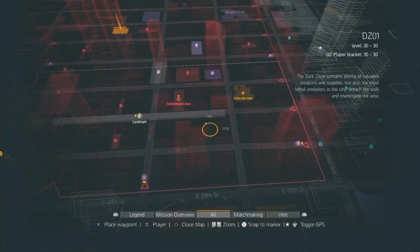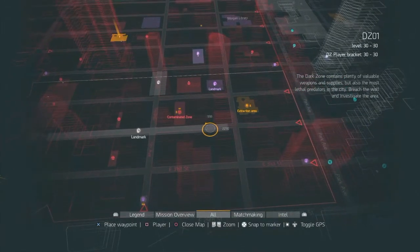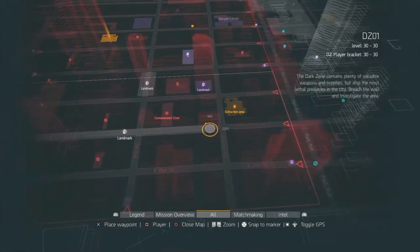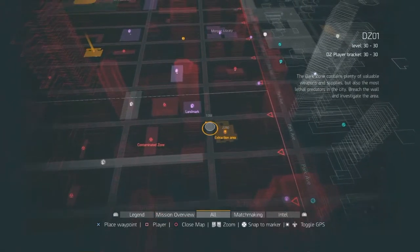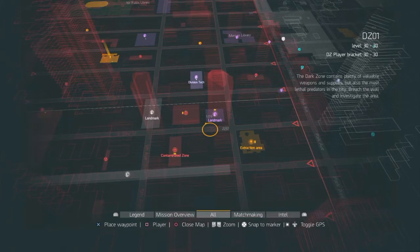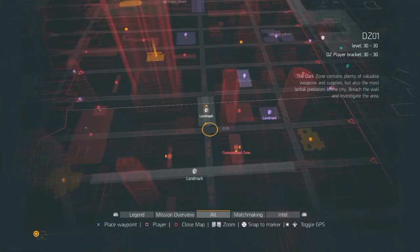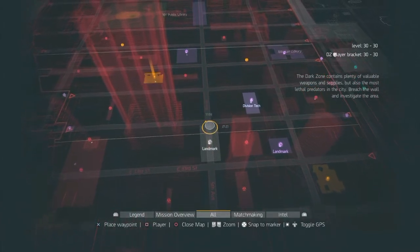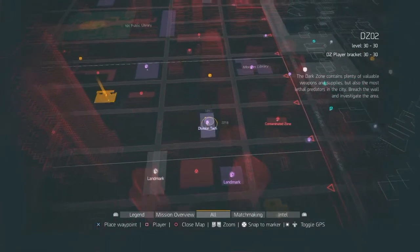Then you go through here — there should be a little gate pathway, and there should be some mobs right here that you could kill for more XP. You go around here and there's probably going to be some mobs here as well. They're low level, not level 31 or anything like that — level 30 should be able to handle them. Then you go up here and there should be a boss right here as well.